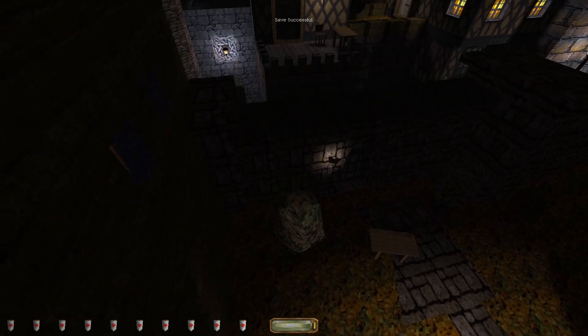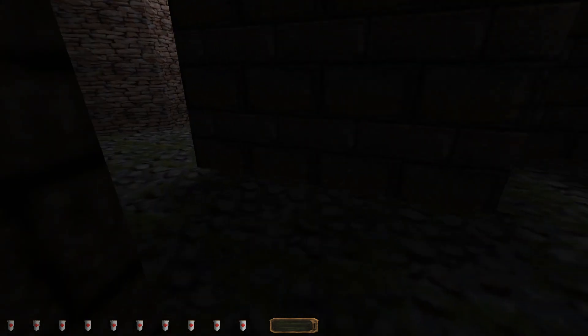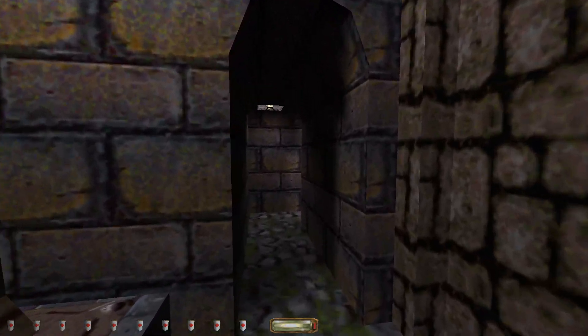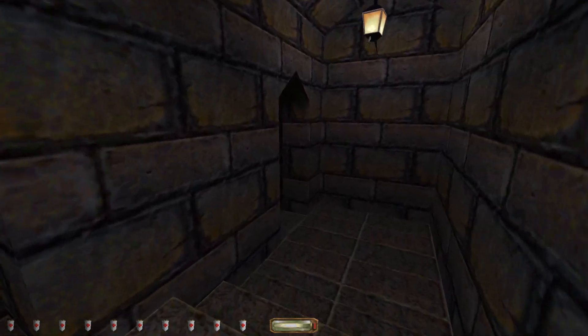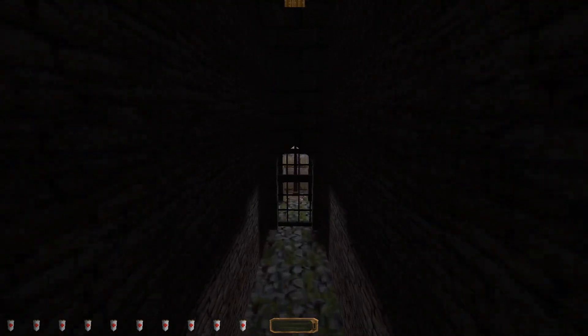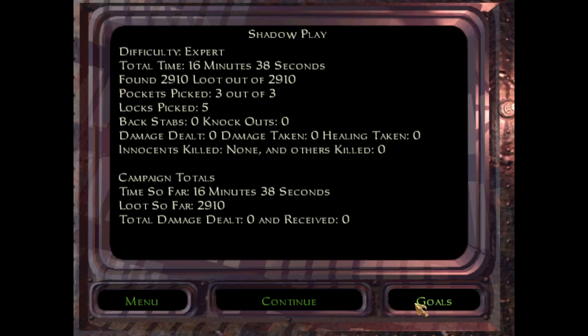So here is the back garden again. We can use the tree to land safely — and there we go. Mission complete in 16 minutes 38 seconds, found 2910 loot out of 2910, picked 3 pockets and 5 locks. Thanks for watching, hope you enjoyed this. I'm gonna take another break now, so I'll see you guys in a month or so, and as always, take care.